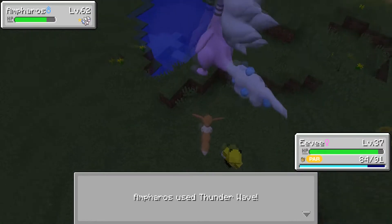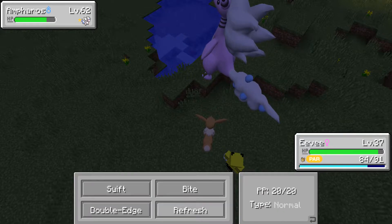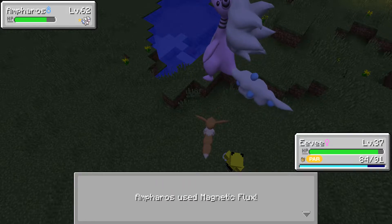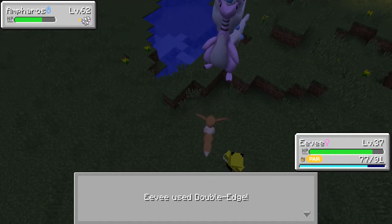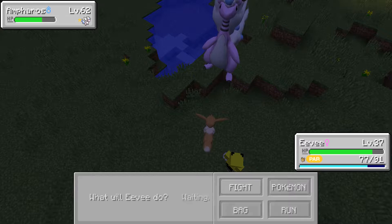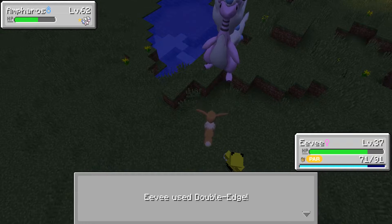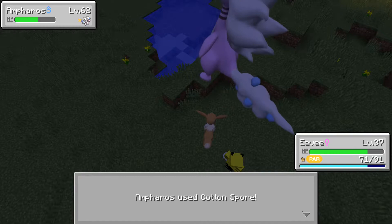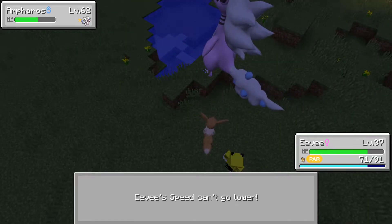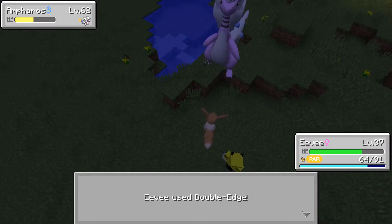I'm going to Double Edge it until it either kills me, I kill it, or Eevee goes down. Because I can't do anything — it won't use any attacking moves on me. Magnetic Flux — I don't even know what that move is, some kind of electric move. But it hasn't hit me with a single attacking move. Technically speaking, it should mean it's safe to pull in Ghastly, but I don't want to do that because it might have a fourth move somewhere.